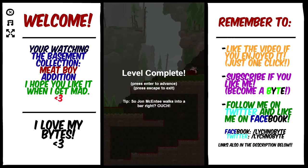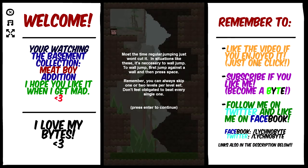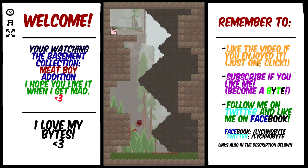Most of the time regular jumping just won't cut it. In situations like these it's necessary to wall jump — to wall jump, first jump against the wall and then press space. Remember you can always skip one or two levels per level set, you don't feel obligated to beat every single one. But I'm going to anyway — let's do this!